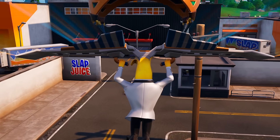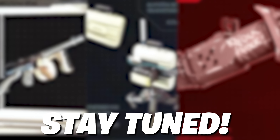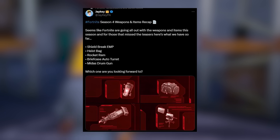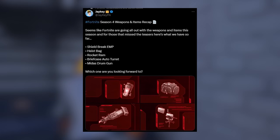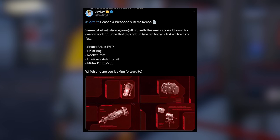Dropping into our first game of today, we're using Agent Peely to give us that kind of heist theme. Let's get into the Season 4 weapons and items teased so far. There's a tweet saying Fortnite are going all out with weapons and items this season, and here's what we have so far.